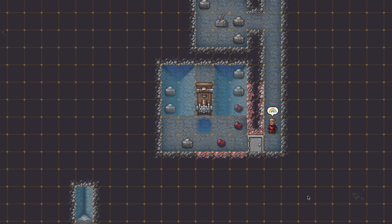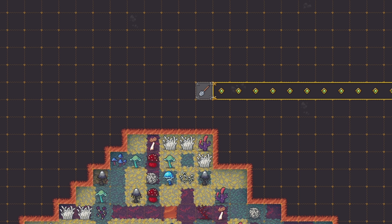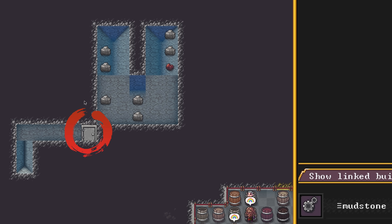The pump is complete, so we are going to channel out the tile above the pump here. Above the output of the pump, we're gonna come up one layer and channel out a tile right there, then dig over to that. Now we're linking the lever to that door right there.